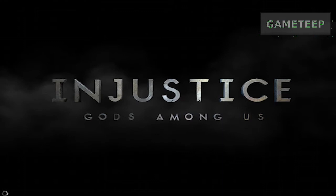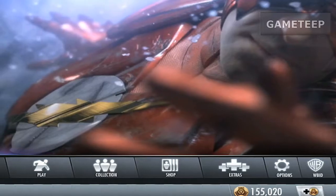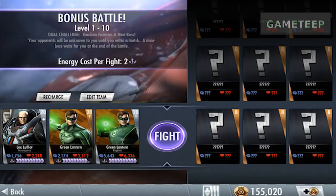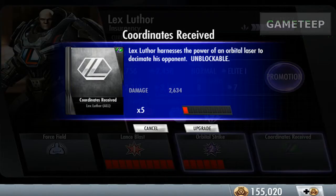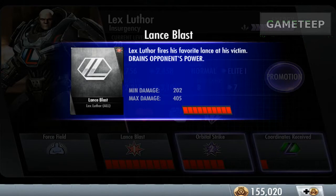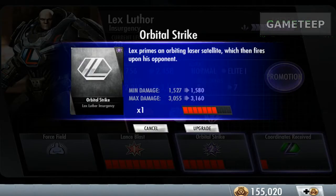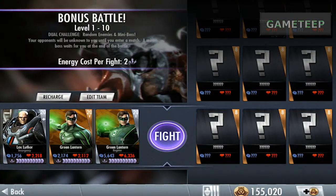Hello everyone, welcome back to another episode of Injustice Gods Among Us for the iPad. Today we are going to be looking at the attacks of Lex Luthor — the silver Lex Luthor. We're going to upgrade the last attack, which is Coordinates Received. The first attack is the Lance Blast and the second one is the Orbital Strike. We're going to be looking at these attacks and hopefully we don't kill anybody.